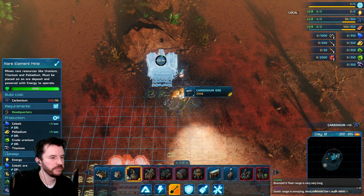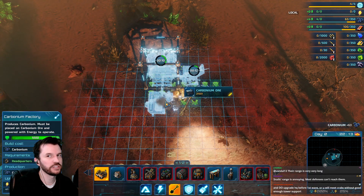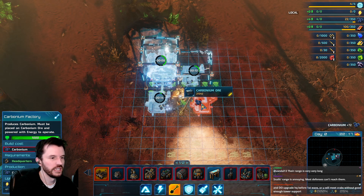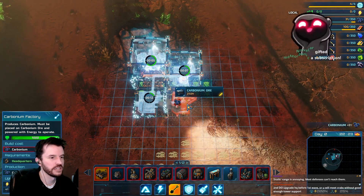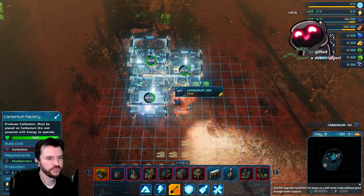They can hit you from many, many screens away. And their attack — imagine it shoots an artillery shell, and that artillery shell is an egg that spawns a bunch of monsters. And they can outrange all your defenses.